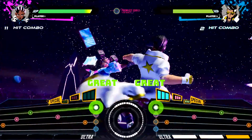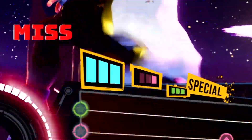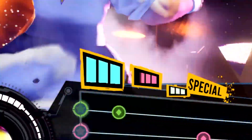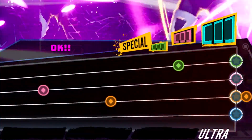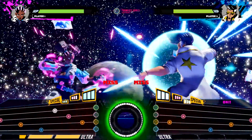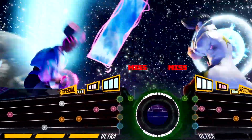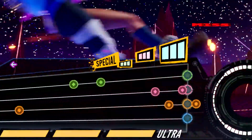Each character has their own special moves and attacks. Special moves typically have three levels and passively recharge throughout the game, with a cooldown period once used. A special move is done by inputting a directional command and then pressing a button, like in a fighting game. Here, you can see that King's level 2 special adds additional notes to the other player's fight chart. If the player misses these notes, they take damage.